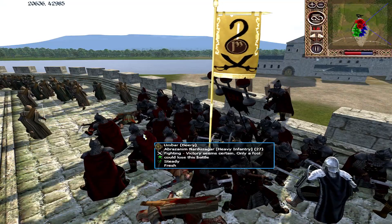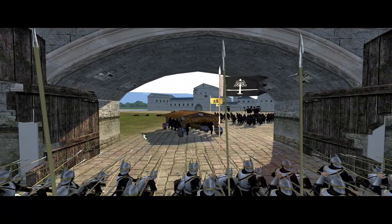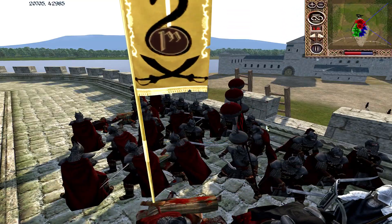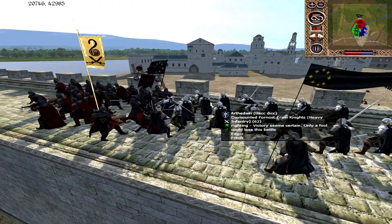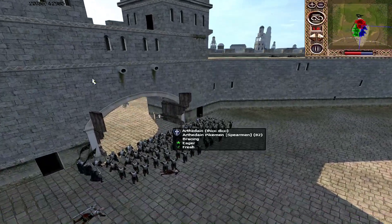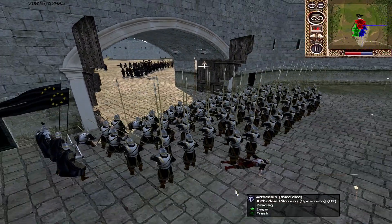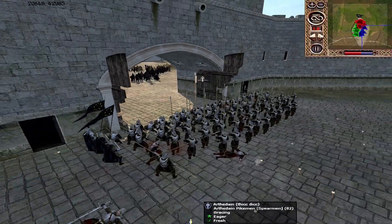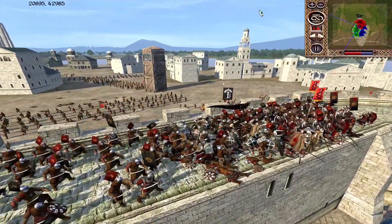The Rangers will be a very important tool moving into the later game. The Abrazanim try to take a toll on the Dismounted Fornost Reign Knights but won't inflict too much in the way of casualties. Looking back over here, the Arthedain Pikemen are still formed up in a flat formation, taking some arrow fire — but it's over the walls, so the arcing shots aren't going to have the greatest effect.